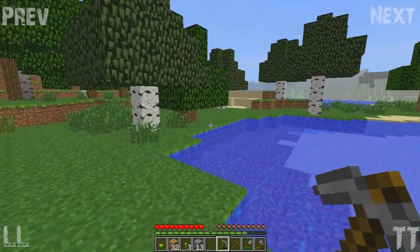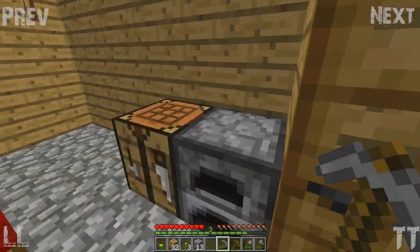And look at this for a view out the front. I think we'll get rid of this grass and make it a beach — just a beach house.